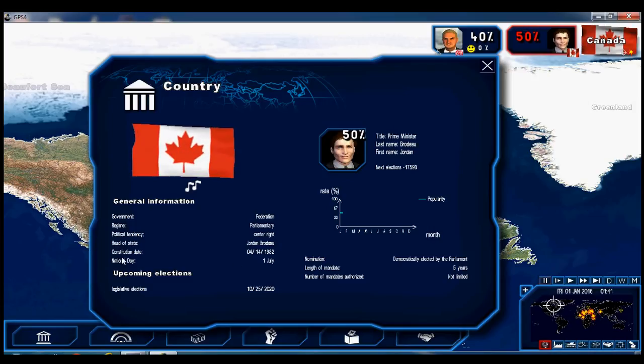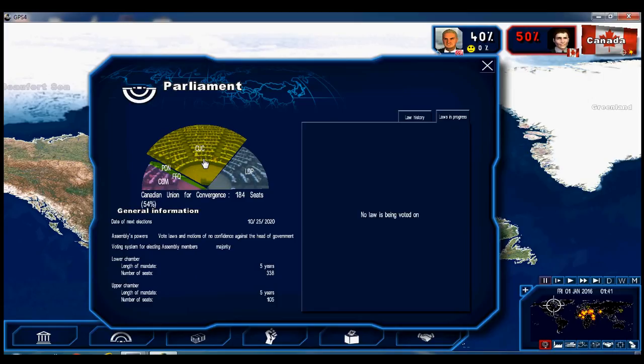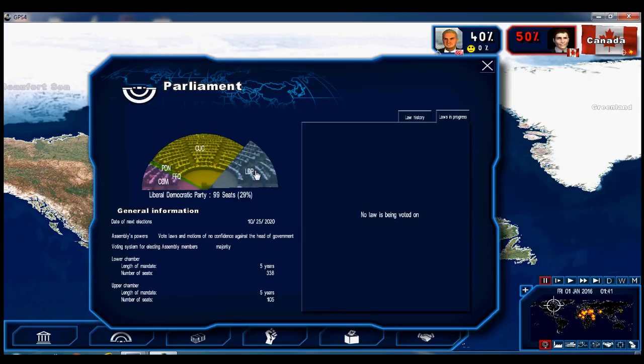Here's the makeup of Parliament: the Liberals have a majority with 54% of the seats, the second party is the Conservatives with 29%, and we are the third party with 13% of the seats. Our party has almost 6 million Canadian dollars. Parliament is powerful — they can vote laws and also a non-confidence vote against the head of government. Parliament lasts for five years between each election. There is a Senate in Canada but it doesn't come into play in this game.